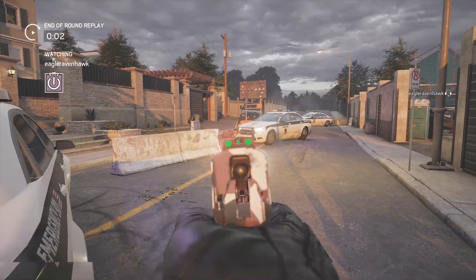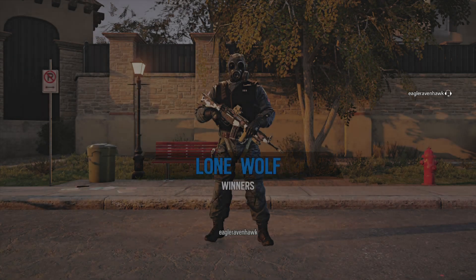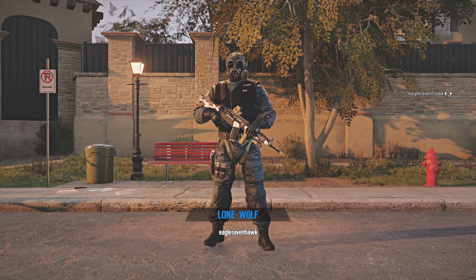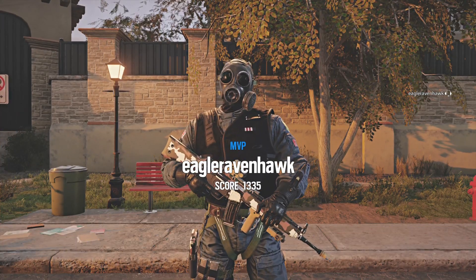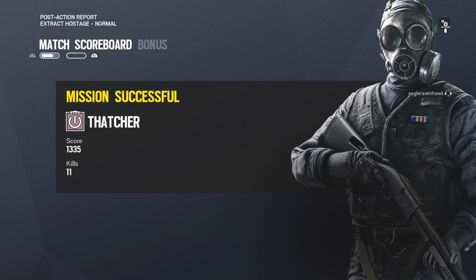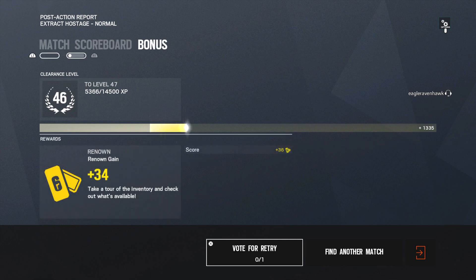Look at how much XP we get. It may not look like it, but remember we're in the 40s, so you're not going to get a whole level at once — but 1400 XP for a minute's work. You're not going to get that playing unranked, taking half an hour to play a game. You'll get more XP, but that's half an hour. This is a minute and a half. Peace out.